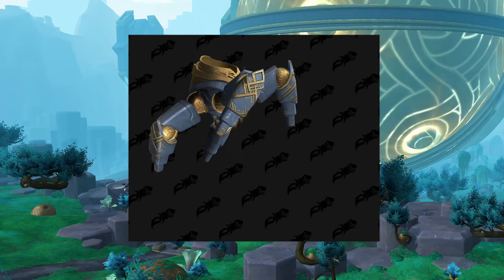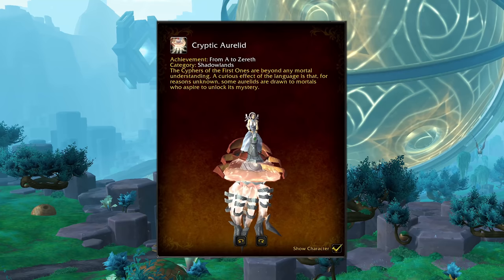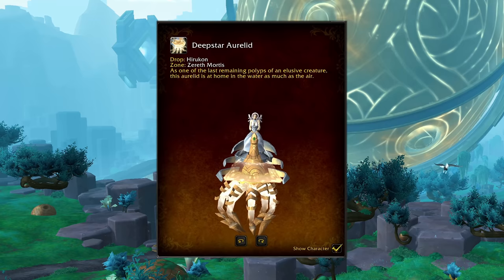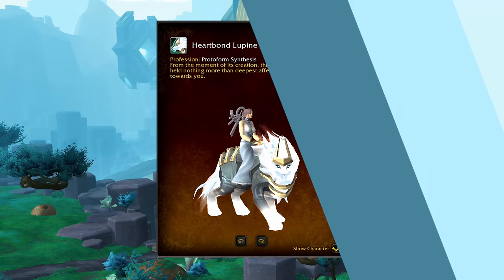Next up we have the Orlids — these are a new Zereth Mortis jellyfish. These are currently tagged as underwater-only mounts, and I really hope that they decide to let them fly, because these are from some pretty serious meta achievements. This one is the Cryptic Orlid, the achievement mount for From A to Zereth, which is the new Zereth Mortis Zone meta achievement. There's also a recolor called the Shimmering Orlid, which is the Glory of the Sepulcher Raider mount. And then there's one more color option, the Deepstar Orlid, which appears to directly drop from HeroCon, an Orlid rare out in Zereth Mortis. It would surprise me if the Zone meta mount and the Raid meta mount are both underwater-only, especially because this is not Nazjatar and we can't fly those out in Zereth Mortis — but we will see.